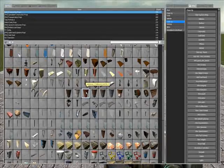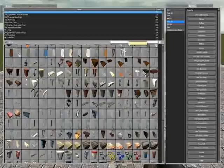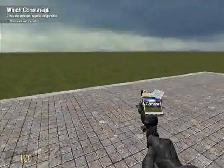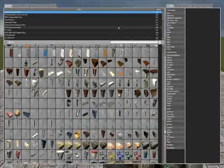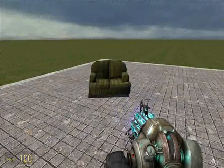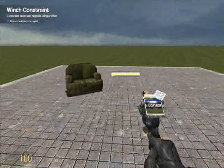The next thing I want to show you is your tool gun. Your tool gun is basically the main gun for wiring and for anything else you want to do — anything on your tools menu. So if you spawn a couch or something, you're going to use it with your physics gun, but if you want to use any of your tools, you have to use your tool gun.